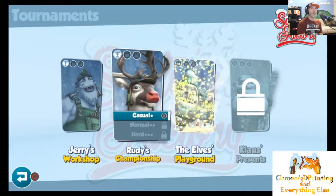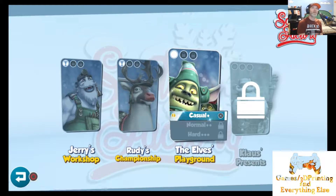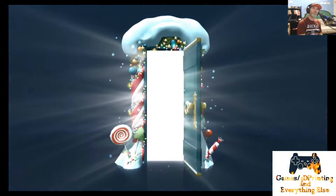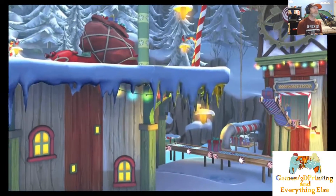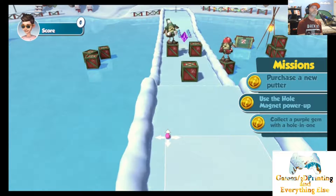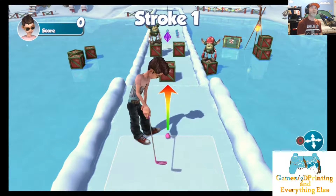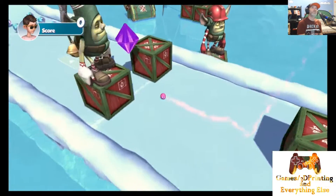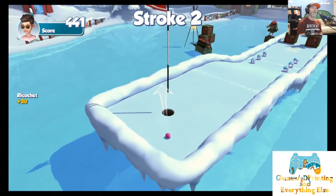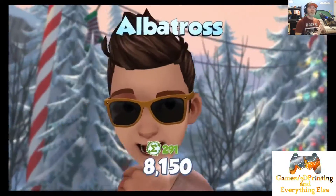Now let's go to Elf's Playground — casual Elf's Playground. This is going to be interesting. How about I just drill it, just drill it! It worked — almost had a hole in one. Come on! That's alright — albatross, it's mine! I'll take it.